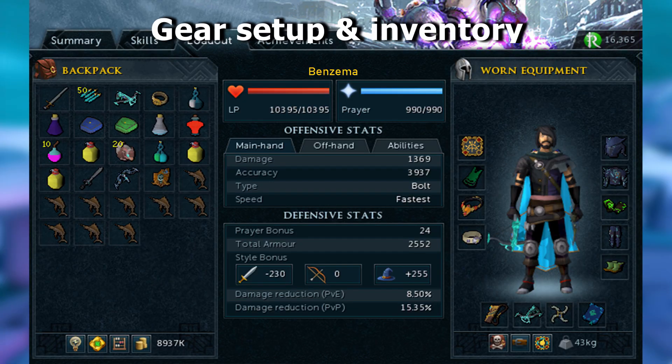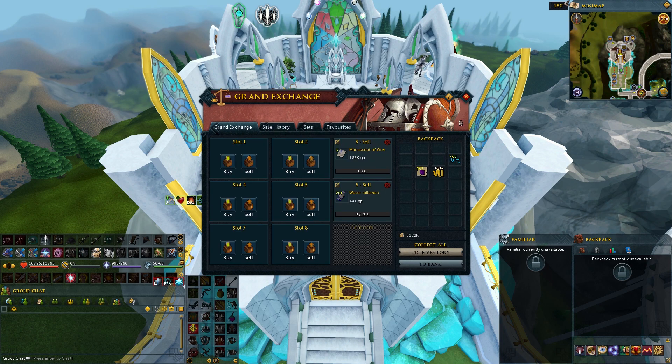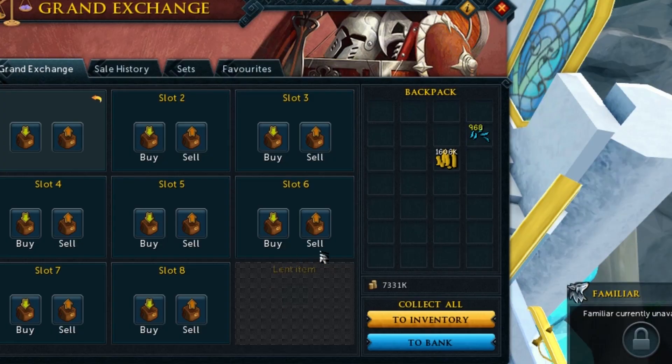This is the gear setup and inventory I used against the Arch-Glacor hard mode fight. I averaged about 1 minute 45 second kill times and got 20 kills. The total value of this loot was over 9.1 million coins, and I sold it for roughly 8.9 mil.